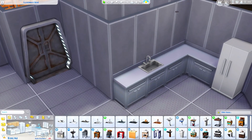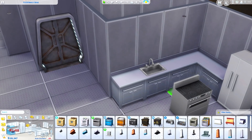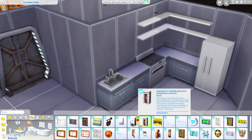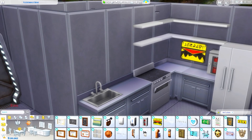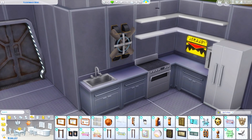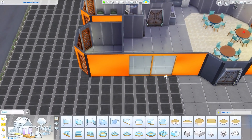I did use these base game counters that I believe you unlock through the culinary career — I always just unlock everything when I'm building, but I'm pretty sure that's where those come from. I thought having some safety signs, a fire extinguisher, and lots of miscellaneous technology-type stuff around the space just felt like it fit on one of the ships from this game. You'll see a lot of that — what that item is supposed to be, I have no idea, it just made sense for this space to me.